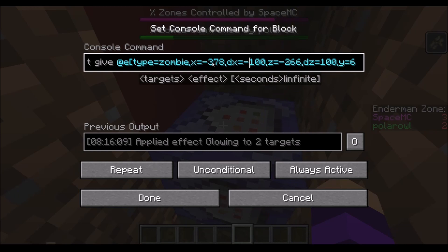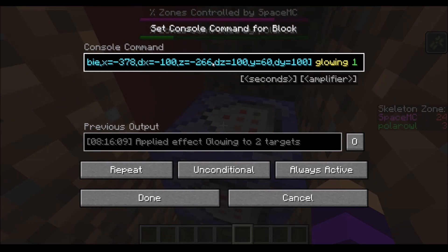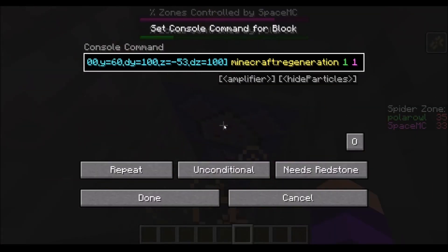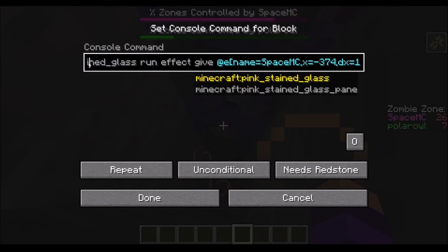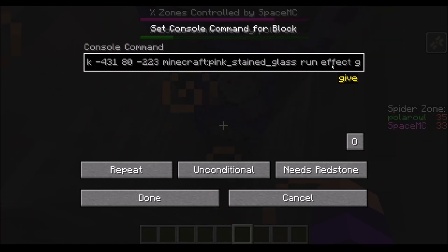You type in the coordinates, and then you type in how far away it should extend from that coordinate — so we have X, DX, Y, DY, and Z, DZ. This is the same thing again but for speed, because all the zombies run really fast. It's very scary when they start calling in reinforcements. Then we have the same thing for strength — the zombies had a strength buff of strength 1. And then this is the regeneration thing. This is the one for Polar Owl, and this is the one for SpaceMC. It's testing the stained glass block above the beacon — whether it is lime colored or pink colored — and that determines who is in control of the zone.